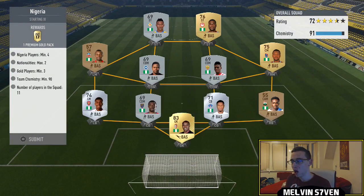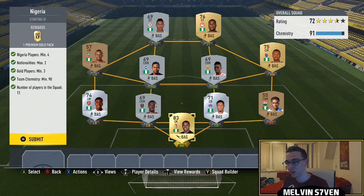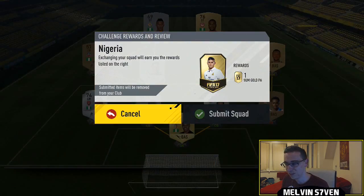Then we move over to Nigeria. I've got a full Nigerian team — a lot of them are really cheap players. Some of them are in the wrong position because they're in my club, and just for the ease of it: a 7.5k pack, three gold players, a couple of rare ones that you need. Pretty easy.